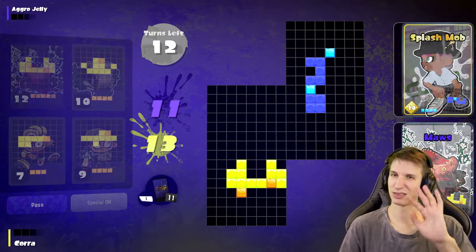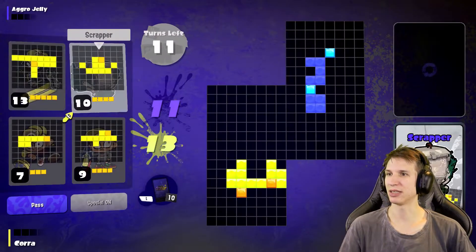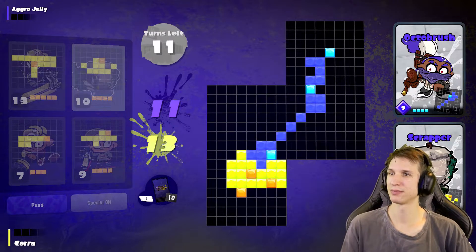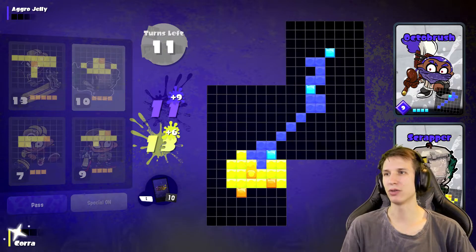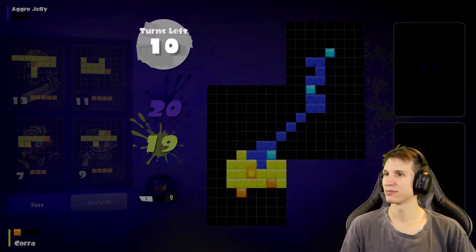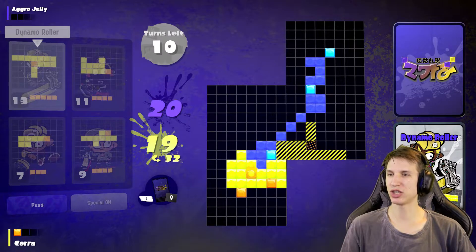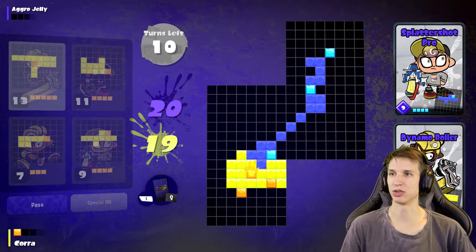It's always a give or take situation on whether or not you want them to rack up points as fast as possible. You're stretching to get to me — I'm gonna stretch over to get to you as well.